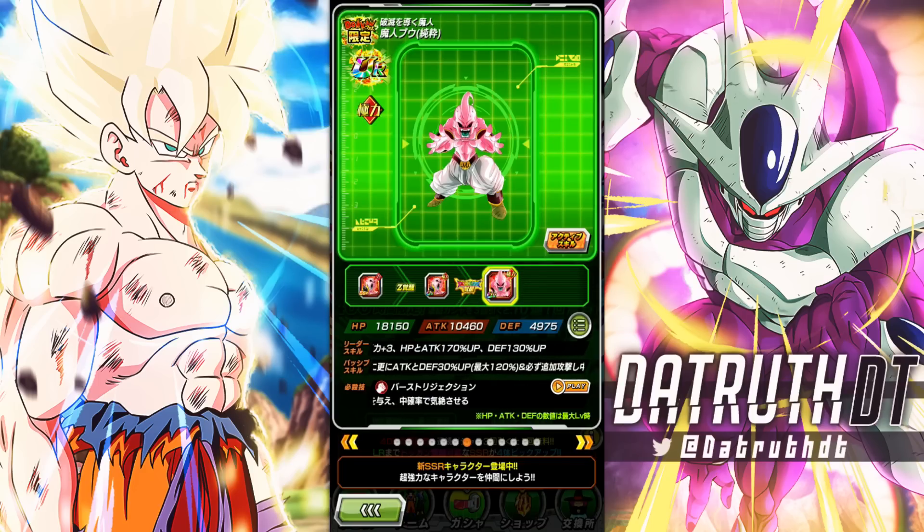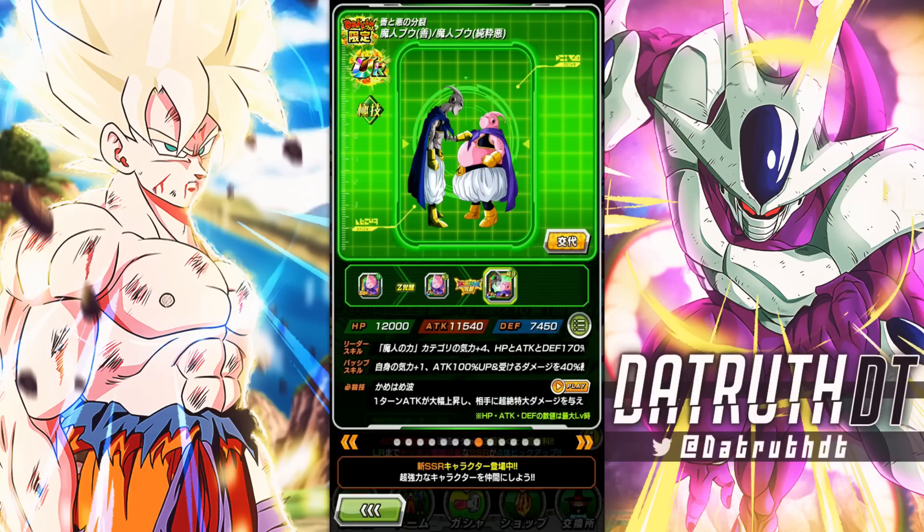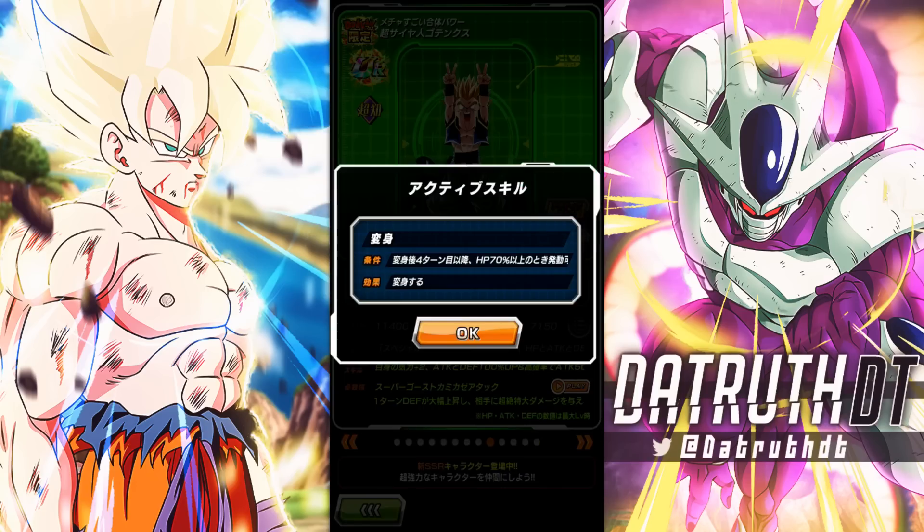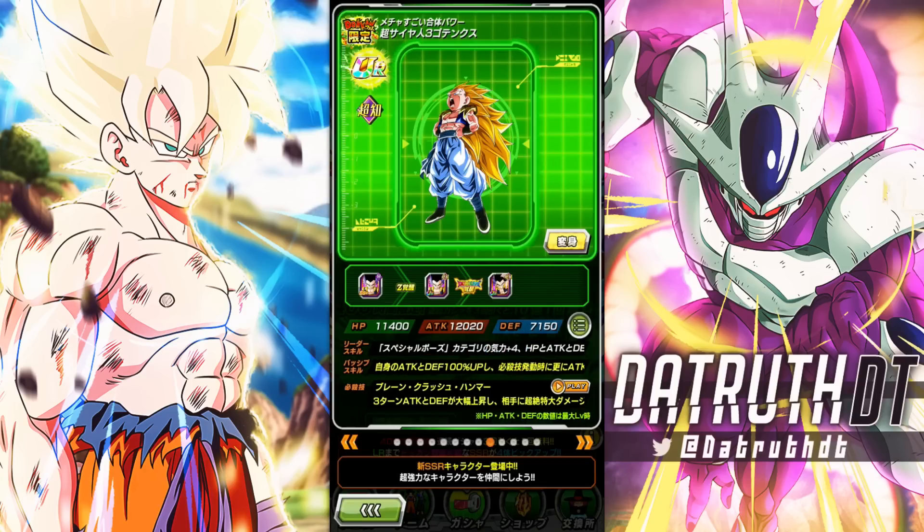Kid Buu could easily get a top tier team the way LR Janemba exploded and became a god. Kid Buu could get the same thing with maybe a 200% lead Buhan or something — easily could happen. Tag Buu — maybe some Super Bottle Road stages, you can get some use out of him, but not really too good. Same thing with Int Goatenks. There are some stages you can use them, but certainly not too impressive.